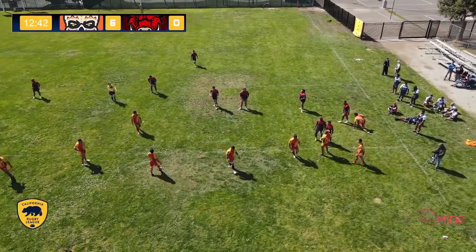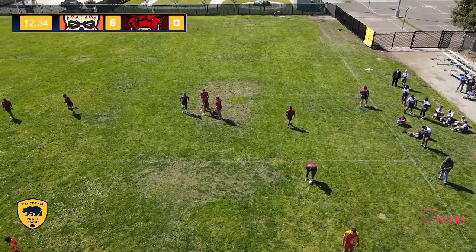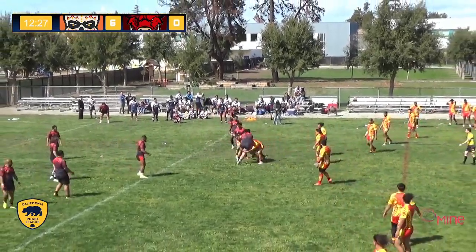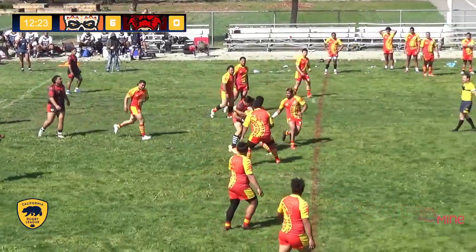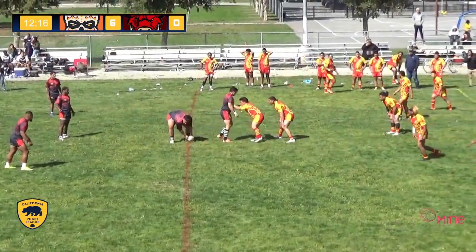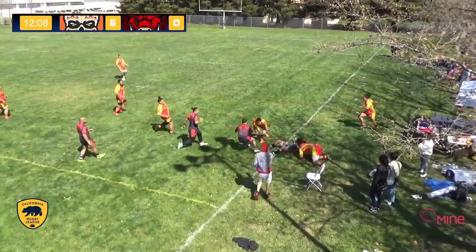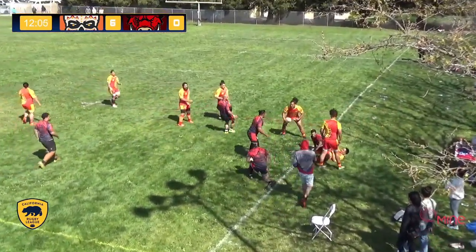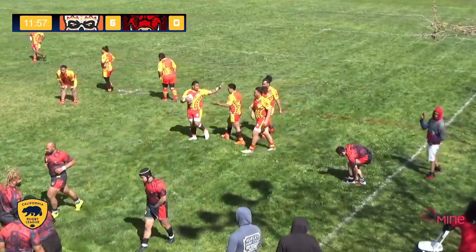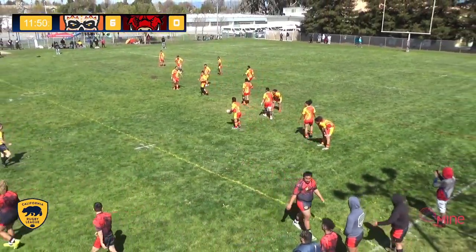Fumble. That is not how San Francisco wanted that to go. Razorbacks will take over — they have big men of their own and did not come unprepared to this game. Looking to get on the board. Pass out to the edge, nice run, remaining inbounds, but that's going to be turned over — went out of bounds. San Francisco keeps possession. Boy oh boy, Razorbacks just cannot put it together so far.